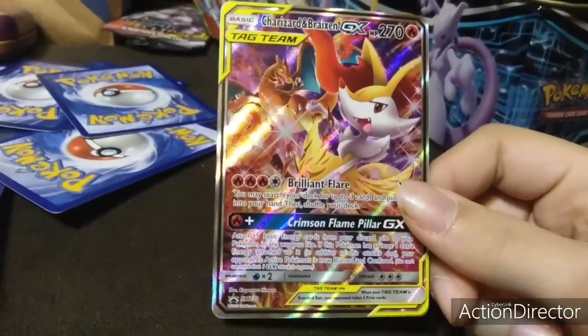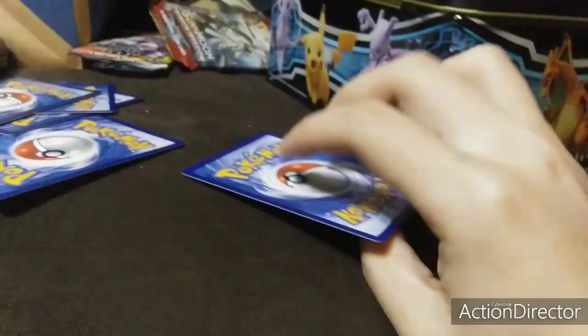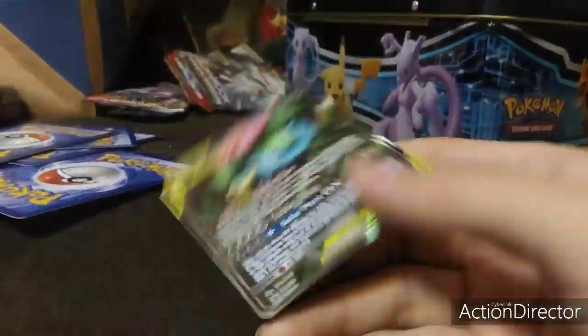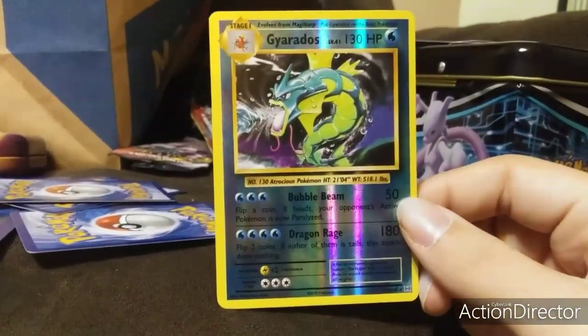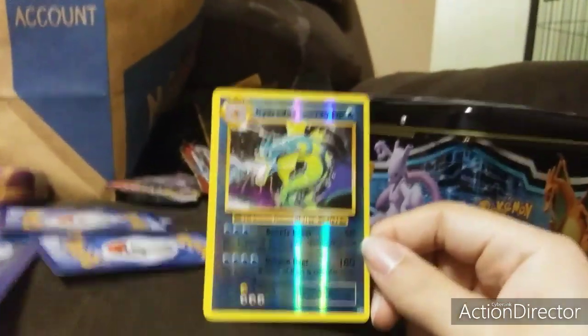It's Charizard and Braxton GX. This shows how good my pulls were. I also got another Braxton promo — Venusaur's Snivy GX. And I also got a Gyarados rare reverse from XY Evolutions.